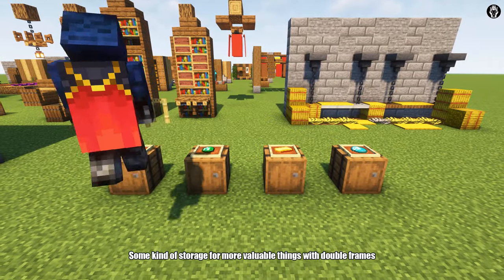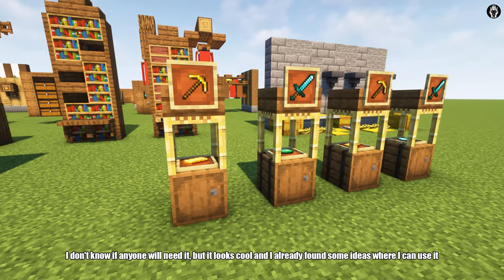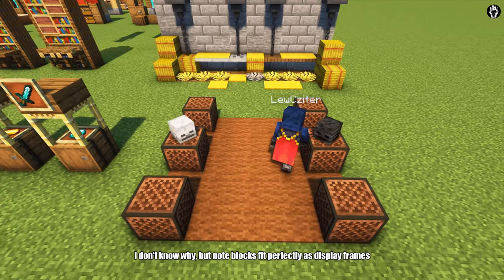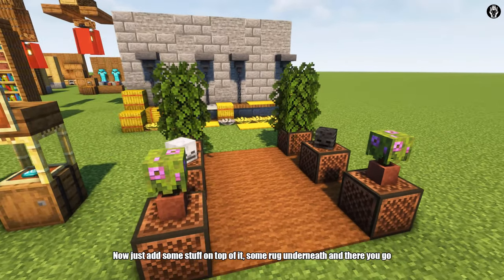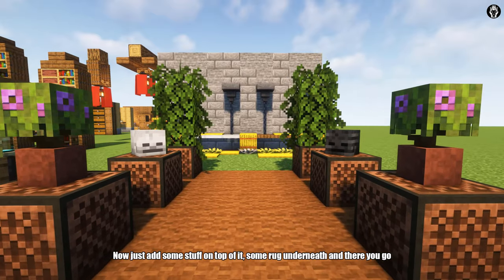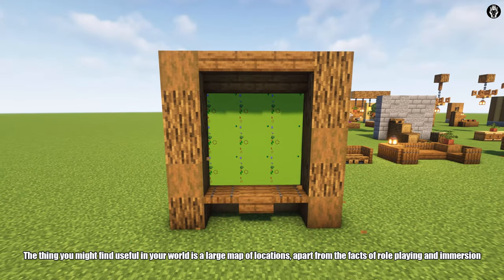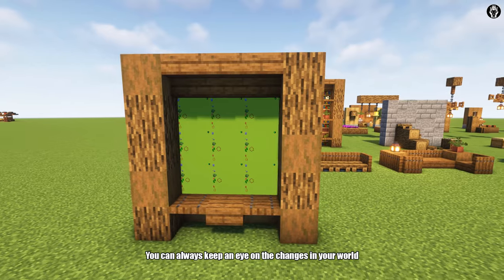Some kind of storage for more valuable things, with double frames — I don't know if anyone will need it, but it looks cool and I already found some ideas where I can use it. Note blocks fit perfectly as display frames. Now just add some stuff on top of it and some hooks underneath, and there you go. A large map of location would be a useful thing in your world — apart from the role-playing and immersion aspect, you can always keep an eye on the changes in your world.